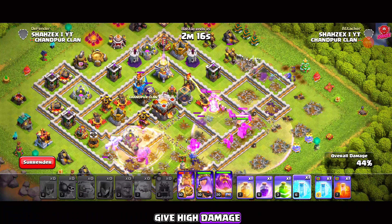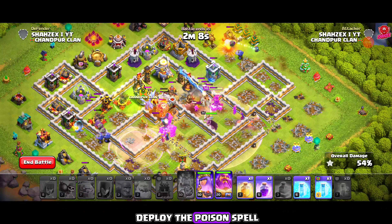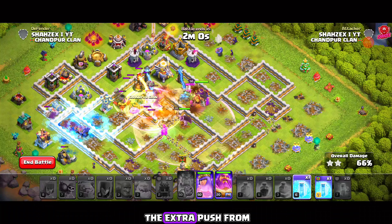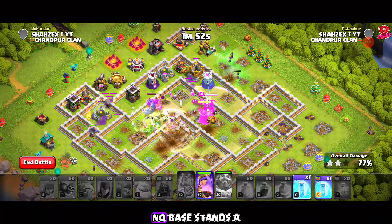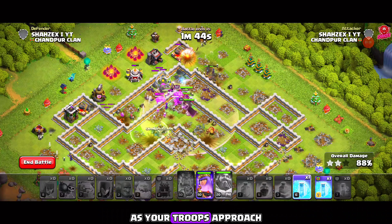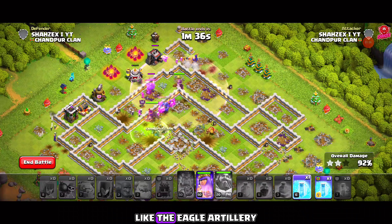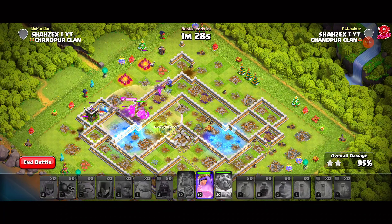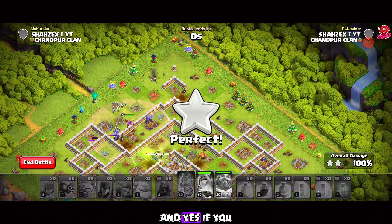At number three we have the Gobo Witch attack strategy, which is quite similar to the first one. Choose the direction based on the log launcher — by deploying it on this side we can take out the enemy queen and key defenses while our kill squad handles the artillery. Drop two golems spaced apart, followed by ice golems in the middle, then deploy all witches in a line along with the heroes and log launcher. Delay the bowlers slightly to clear outer trash buildings first, then drop them in a bunch. Use poison and freeze on the artillery when CC troops appear, and place the jump spell in the middle of the base.